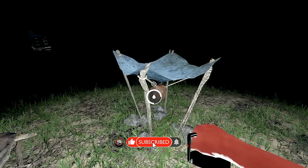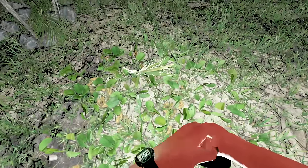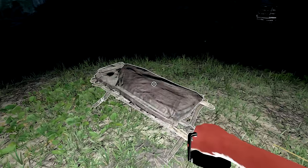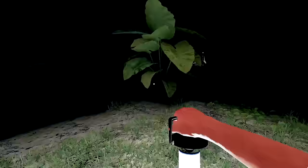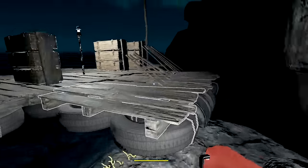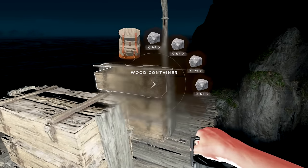We're gonna grab a couple drinks from here, make sure we're nice and full. Fill up as much as we possibly can. Leave a few here in case of emergency, get our light back on. We need to grab this bad boy too - that's our sleeping bag. If someone comes to this island they can steal some water, but it's always helpful.